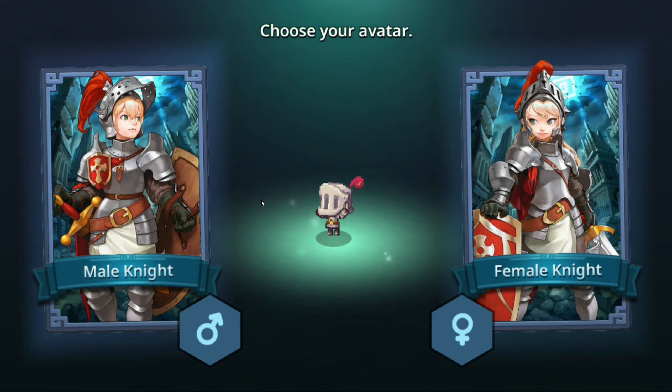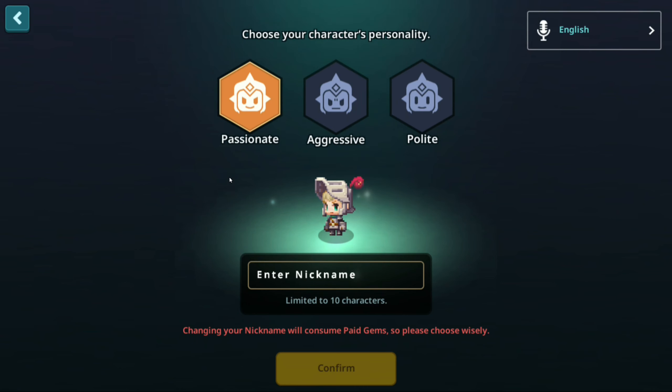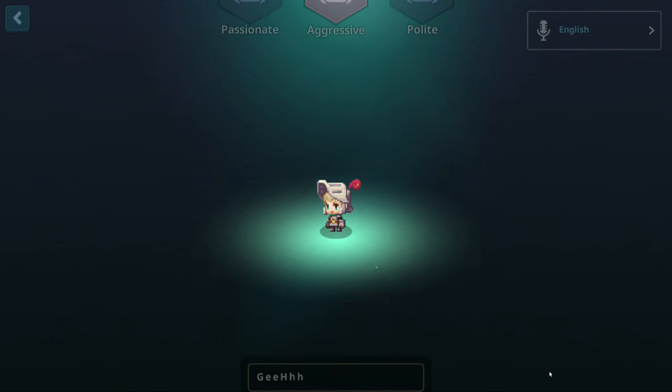Anyway, let's choose our avatar. We're gonna play as the male knight. Confirm. Choose your character's personality - aggressive. Enter our name. Confirm.